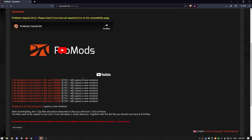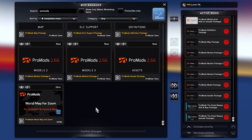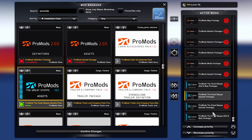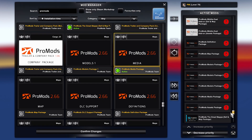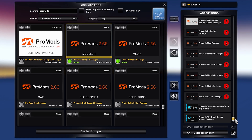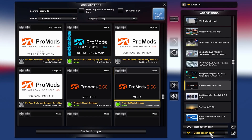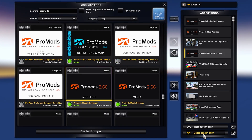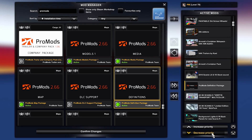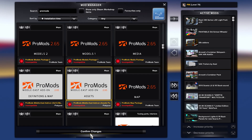Go ahead, download all the files or pay 1€, extract the files to the mod folder, and you can either save the previous ProMods files for some reason or replace them with the new ones. Inside the game, go to the ProMods profile and go to the mod manager. Make sure the files are loaded up correctly. Always check the 4th step of the ProMods download page to see if the load order is still the same.